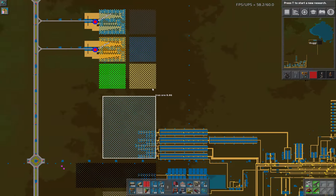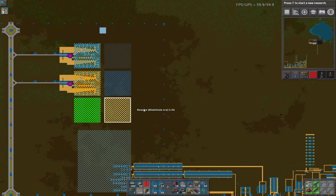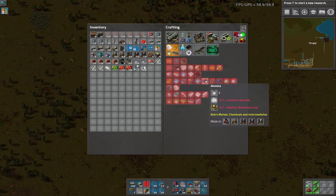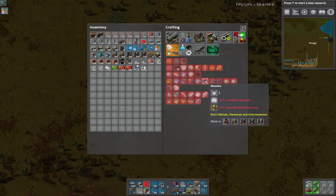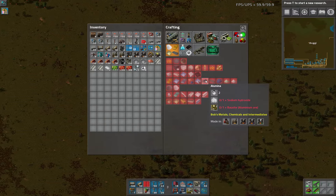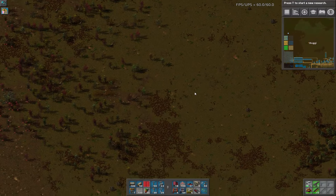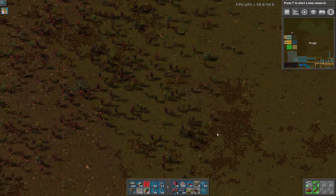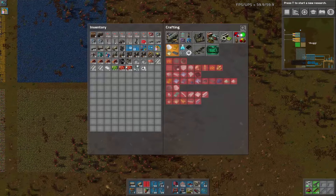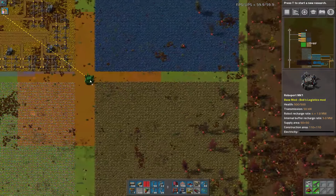So now we are ready to tackle the aluminum down here, and this is not going to be run via train. If we look at aluminum, it needs alumina and carbon. Alumina is sodium hydroxide — that same stuff we were using before that we even have a trash setup for. We're going to need some of that, but we're going to need a lot of it. Aluminum is one of those sneaky resources — initially you might not need a whole lot, but wow do you need a lot of it late game. So I'm going to make sure we have good coverage going.